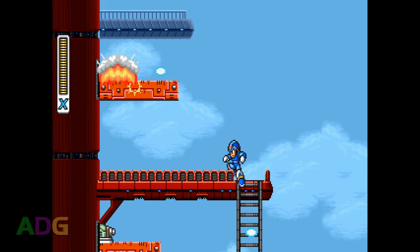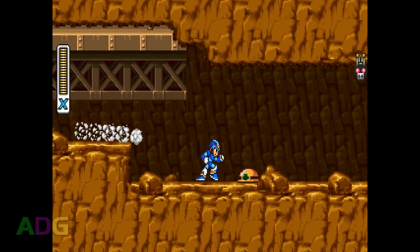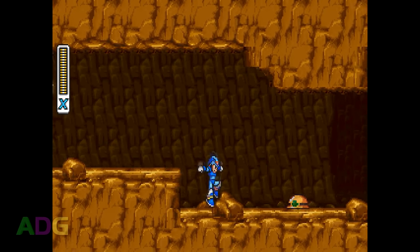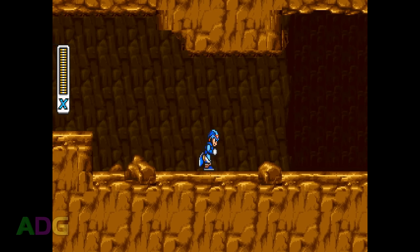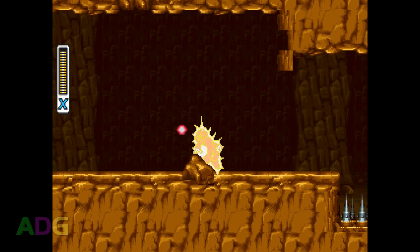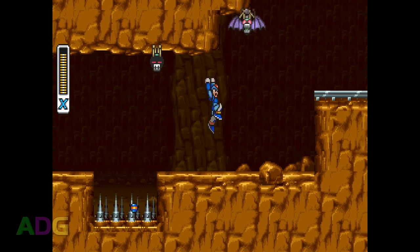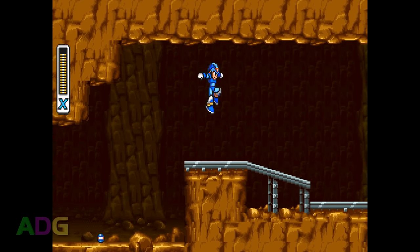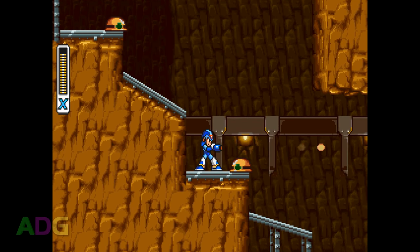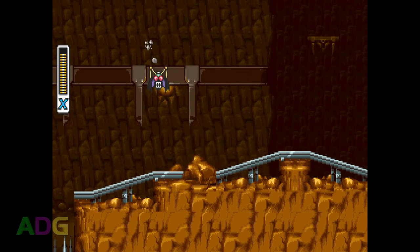Fast forward 100 years, and a scientist named Dr. Kane unearths the pod X was stored in, completely impressed with X's capabilities. After months of investigating X's programming and design, Dr. Kane discovers how X functions and replicates Dr. Light's work, creating many more robots with independent thought and free will. A few of these reploids, as they're called, go rogue and begin to engage in criminal activity, referred to as going maverick.